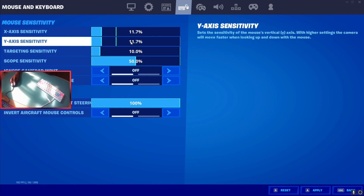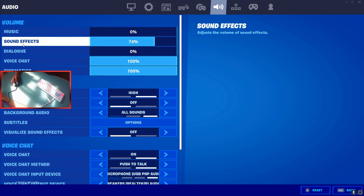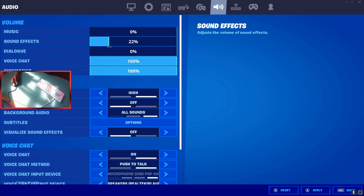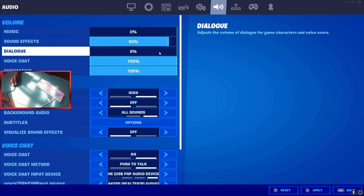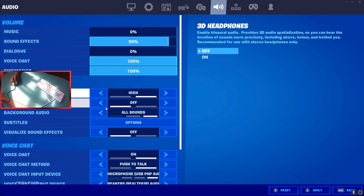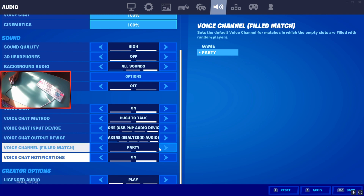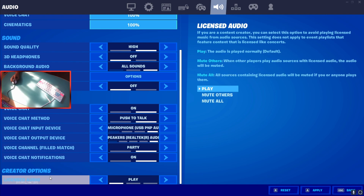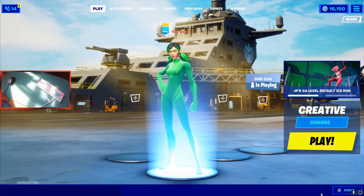For audio, my volume is around 89 — it depends; if I want to listen to music I drop it to around 14, and for playing I set it around 85-90 because sometimes my ears get tired. Sound quality: definitely put it on high. 3D headphones sounds a bit weird but you can experiment with it. Background audio and voice chat settings are personal preference and won't affect your game performance.